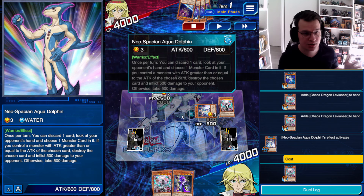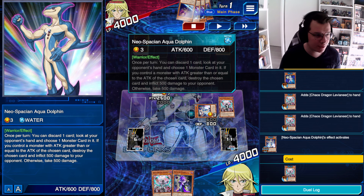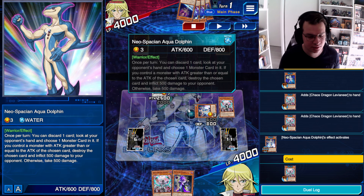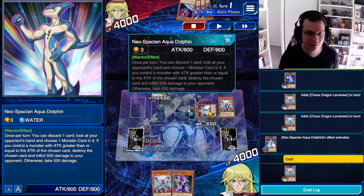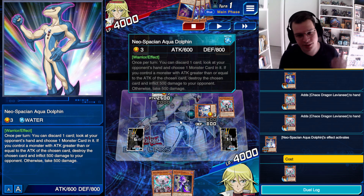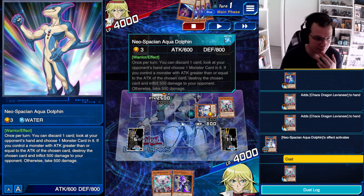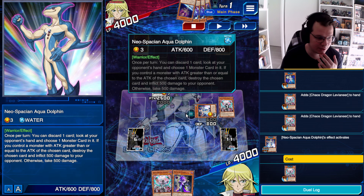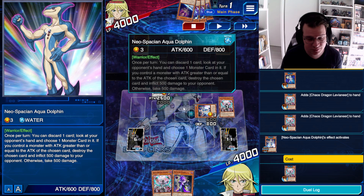If you ever played the TCG during cookie formats, where this card was played because the Neospatial Connector basically turned it into a one-card combo — well, a one-card Assault at least — this was very useful to rid your opponent's hand of any Traps. However, in Duel Links, the Lancia tend to have more attack than Neospatial Connector.